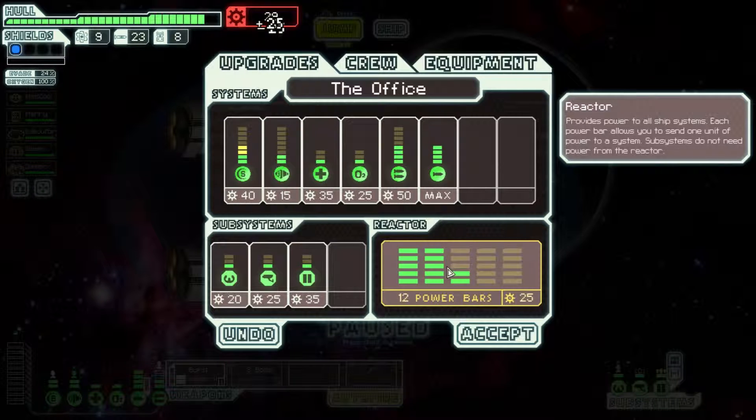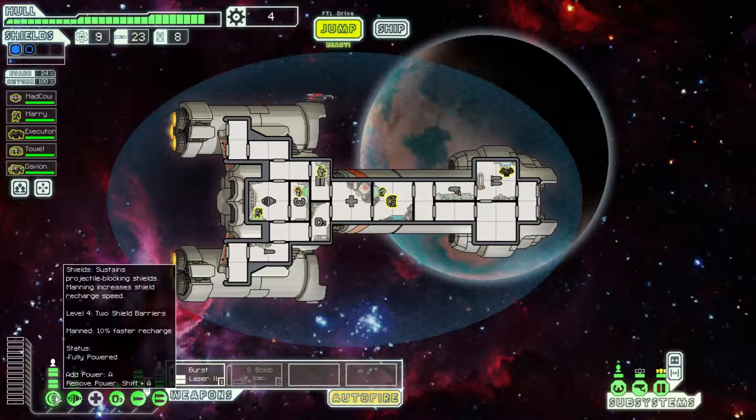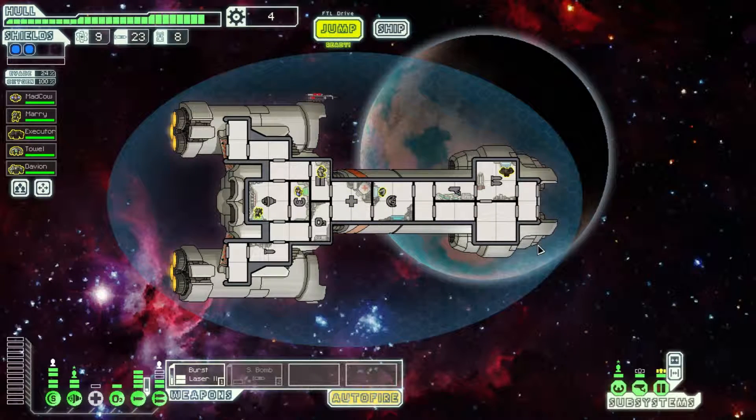I want more shields. I have the extra power from the weapon, so I take a power off there, and now I have two layers of shields.